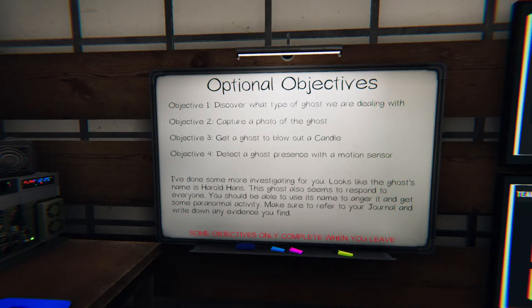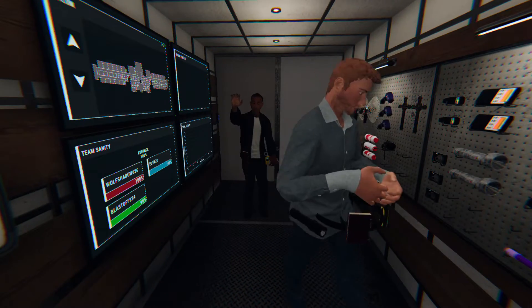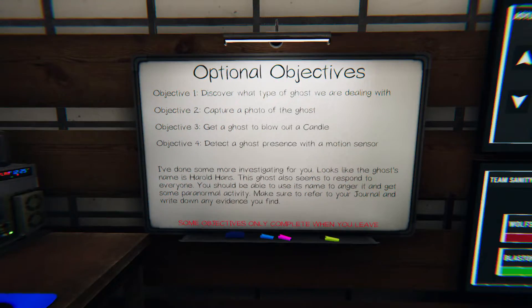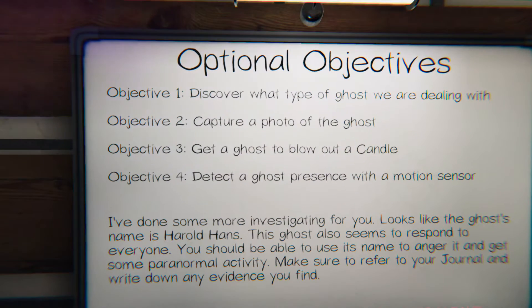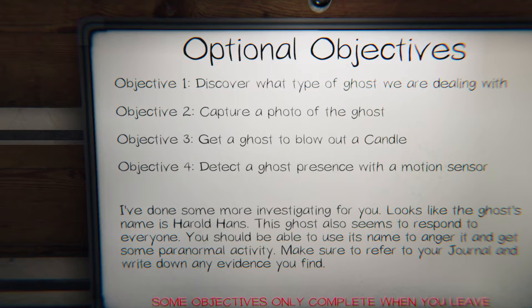Welcome everybody for another episode of Phasmophobia. We're here with Jonathan and Kyle in VR yet again to see if they get sick this time. We're at the asylum, still working on intermediate levels. Our objectives are to capture a photo of the ghost, get the ghost to blow out a candle, and detect a presence with a motion sensor.